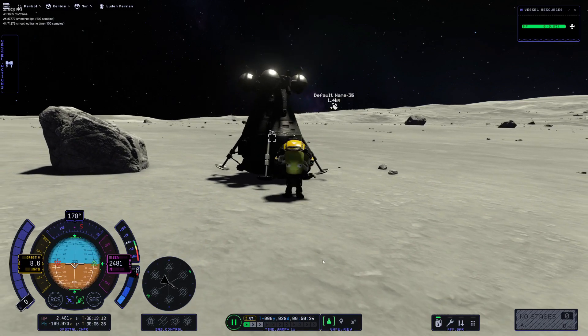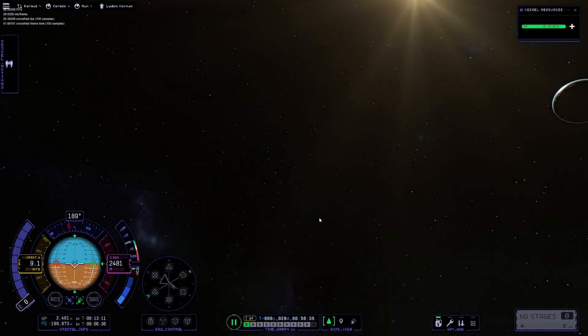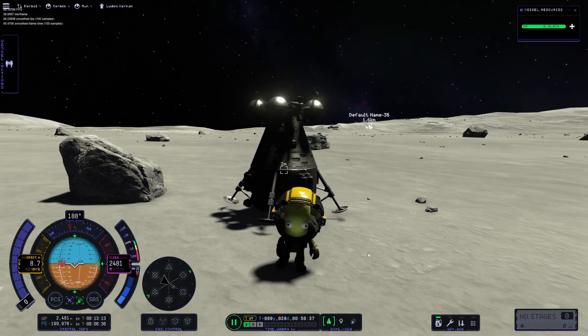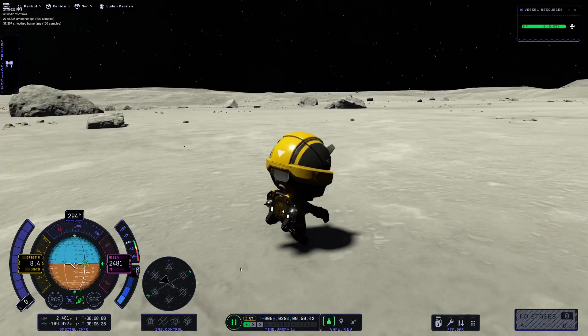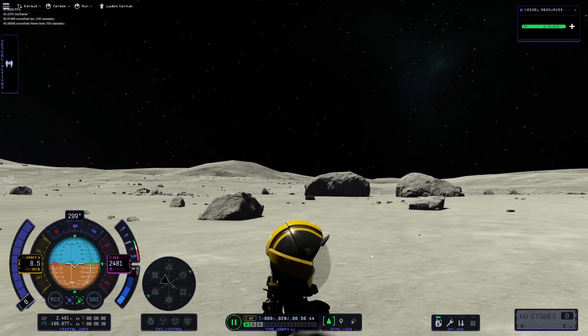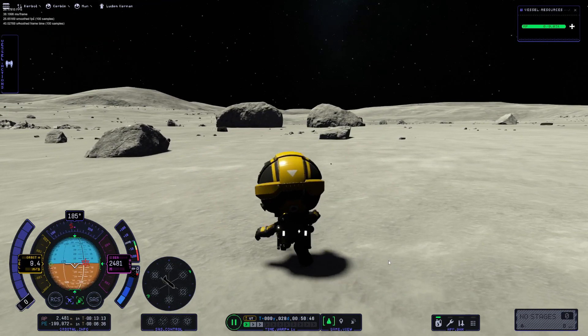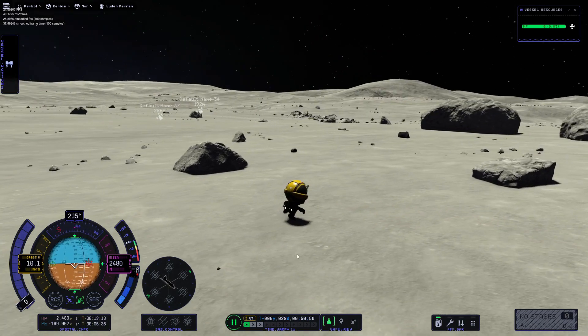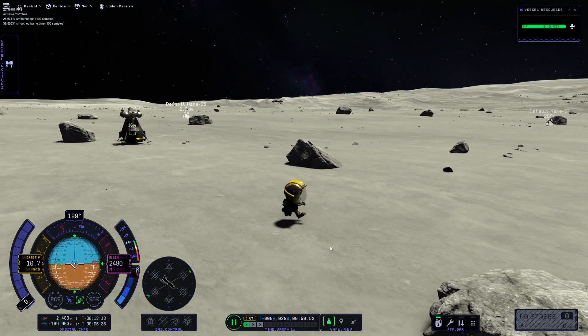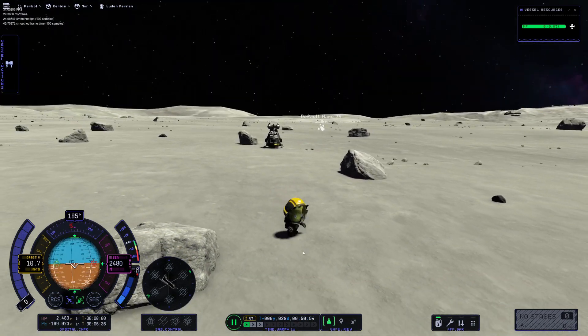The rover — essentially it's a rover — did this weird tailspin for some reason. The Kerbal's here, he's gonna go out and explore the Mun. There's a large rock over here and he's going to try to place a flag on it, because we need a landmark to remember this site.